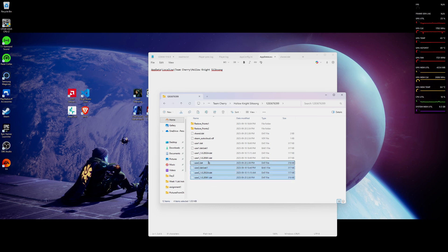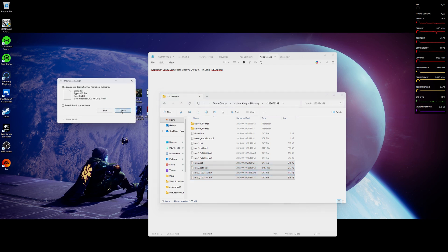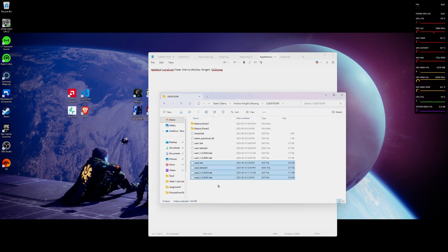Essentially, I'm going to Ctrl+X this. You're going to see User 1, User 1, User 1, User 1. Everything beyond this does not apply to your duplication. The only thing you are going to want to change is the first number right here — you're going to want to change it to User 2. And Restore Points as well, because Hollow Knight Silksong is running on the same engine as Hollow Knight.